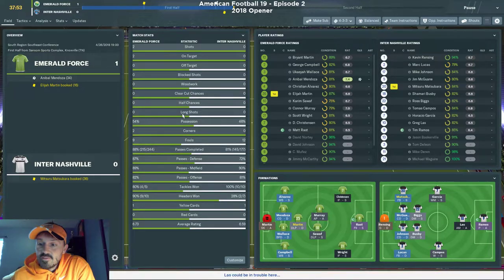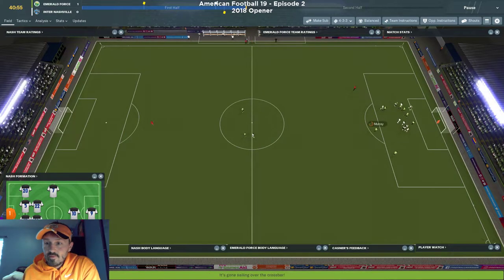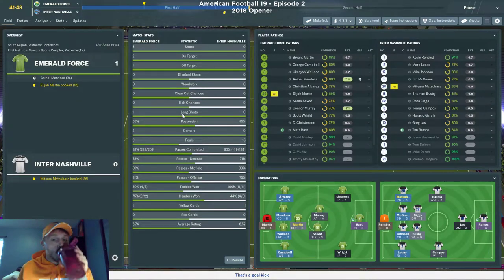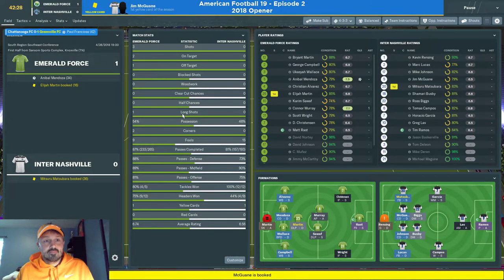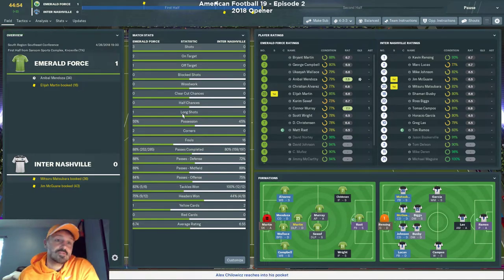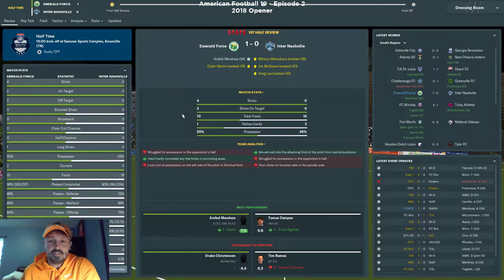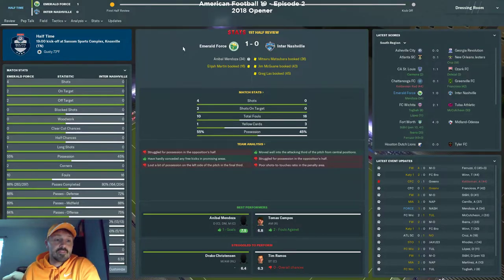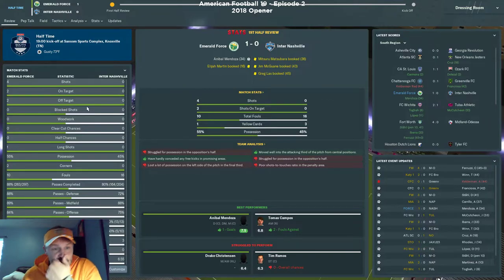Nashville isn't throwing guys forward yet, so I'll keep things as they are. A free kick goes over the bar. I like zooming out on the camera to see the whole field in 3D — I don't want to go back to 2D. Halftime, we're 1-0. Possession at 55% — I'd like it higher, but with this team and these players, 55% is probably about as good as I'll get.